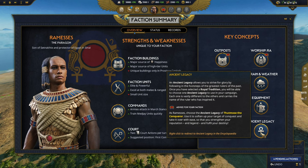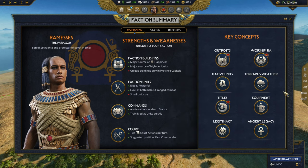Ancient Legacy allows you to strive for glory by following in the footsteps of the greatest rulers of the past. Once you've selected a royal tradition, you choose one ancient legacy for your campaign. As Ramses, choose the Ancient Legacy of Tutmosis the Conqueror — use it to soften up targets of conquest and take them over with ease, strengthening your reputation and legend to fulfill your destiny.